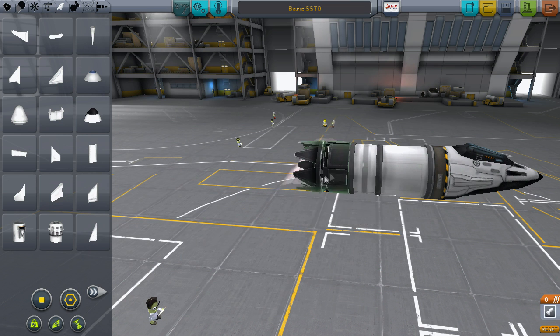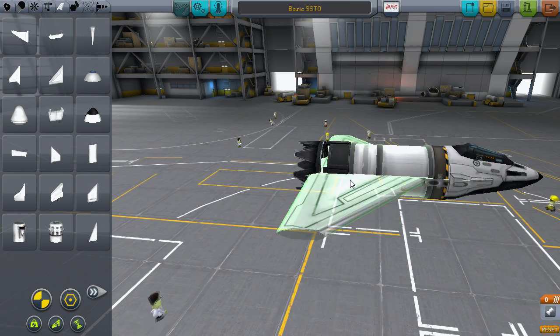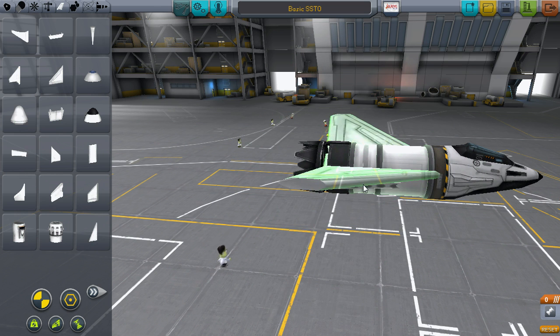For something this small, you really only need one set of delta wings. I choose to flip them to make the plane a little narrower. There's no advantage to doing this, but I think it looks better for something this small.